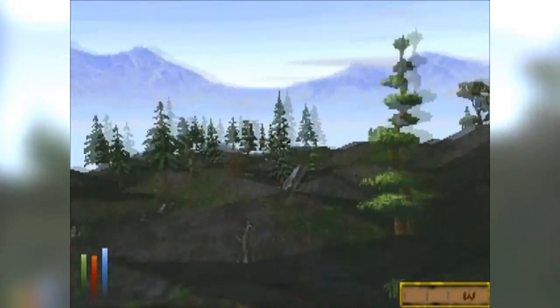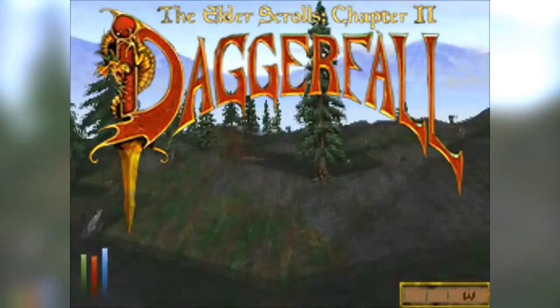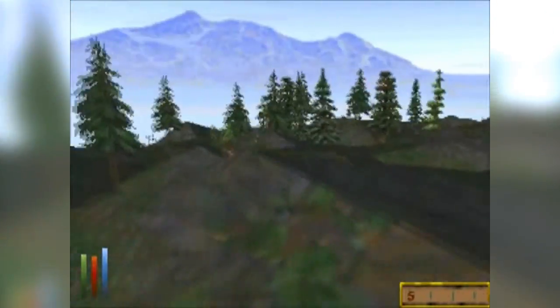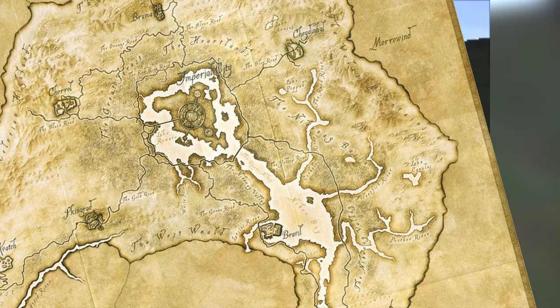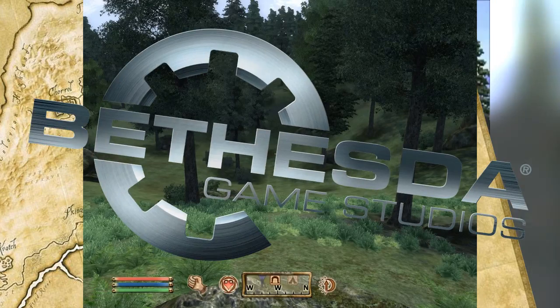Random map generators have boomed in popularity recently, and that's not to say they haven't been around a long time. Many RTS games have them — Age of Empires, anyone? Even looking back at games like The Elder Scrolls: Daggerfall, the wilderness between each town was randomly generated. Heck, the wilderness in Oblivion — the unimportant parts at least — those were randomly generated and then saved to the game too, because Bethesda is lazy. But recently there has been a huge influx of games that utilize unique randomly generated maps every time you play the game, and sometimes even every time you die.